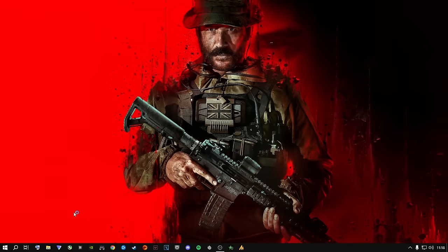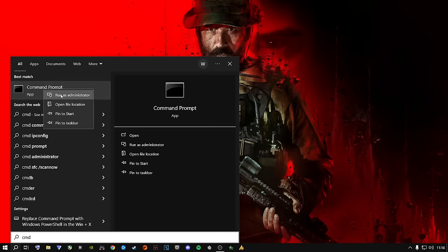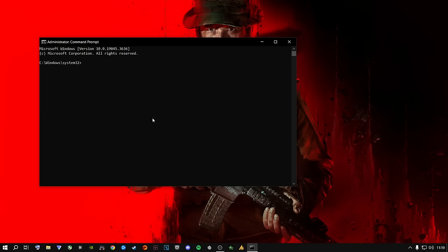The next step: go to the search button, type in CMD, right-click it, and say Run as Administrator. Click yes to the prompt. Type in 'sfc /scannow' — that's sfc, spacebar, forward slash, scannow — all one word, and press Enter. This will scan your entire machine, your Windows files, your game files, every drive, and find any corrupt files and automatically fix them. A lot of people don't know this option exists. If there are no corrupt files it will tell you; if there were, it will tell you it fixed them automatically.